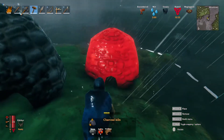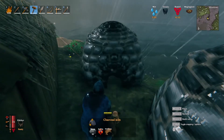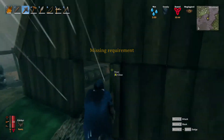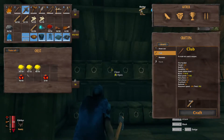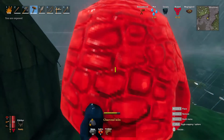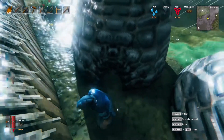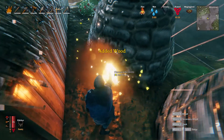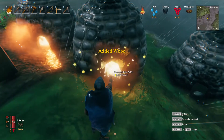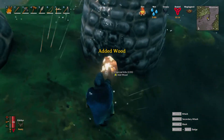I'll place one there, one there, and one — okay, I need five more cores. This is why we farmed so many, so we could actually build enough of these. Each of these can hold 25 wood — let's fill all of them up. We're gonna need charcoal to smelt down our copper that I got off camera.